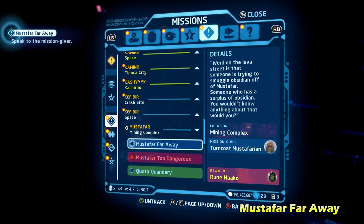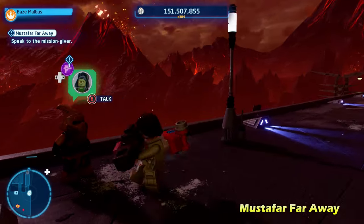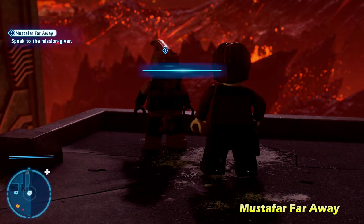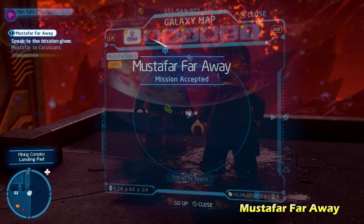Next up, we're going to do Mustafar Far Away. This one's going to be located on the south side of the map near the landing zone. We're going to talk to this Mustafarian character right here. Make sure you're playing as a scoundrel character to activate the side mission, and that will start it right up.